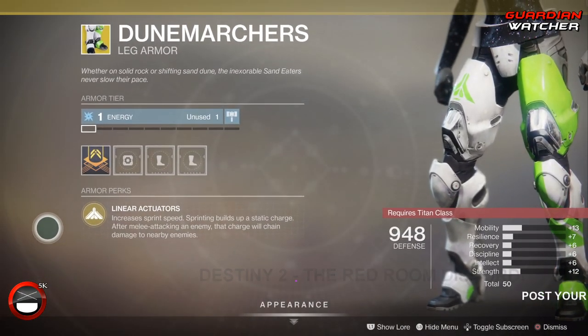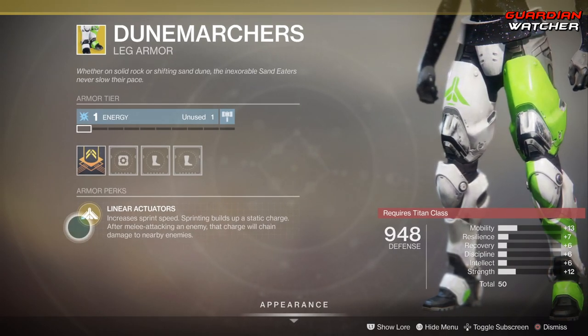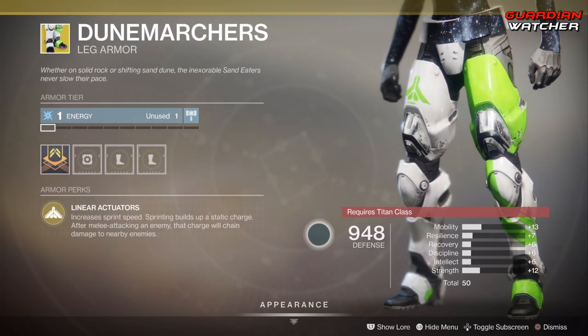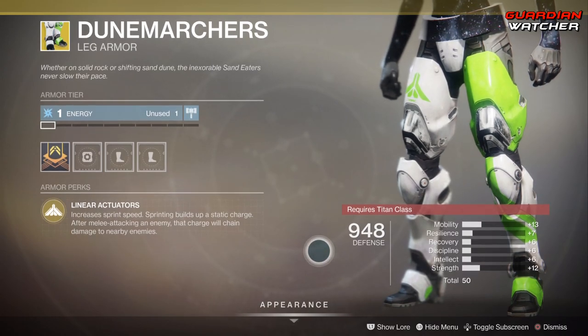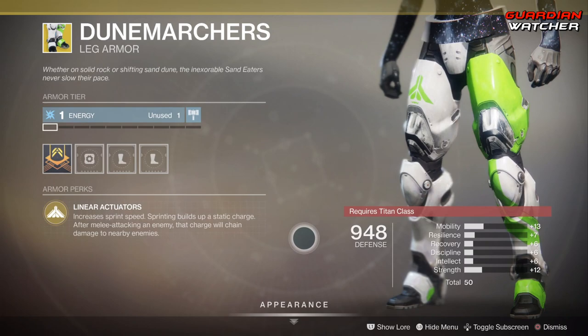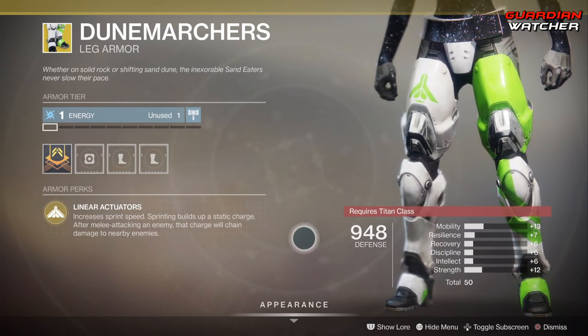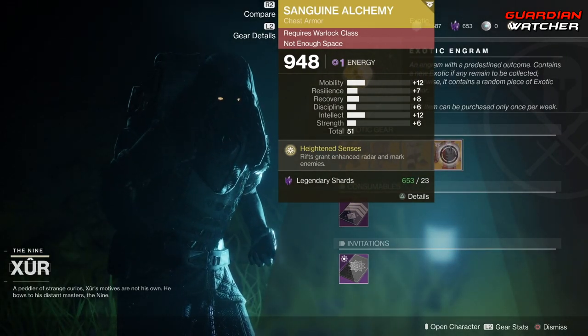Next we have the Doom Marchers — the intrinsic perk is Linear Actuators, which increases sprint speed and sprinting builds up a static charge. After melee attacking an enemy, that charge deals damage to nearby enemies. It also has high mobility and high strength, which is pretty interesting. Definitely go ahead and grab this if you don't have it — it's good in PvE and PvP and is probably going to get a tier 2 in both.